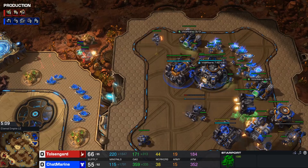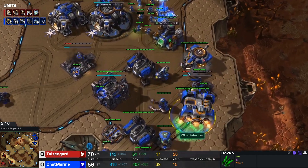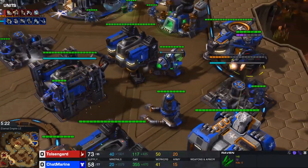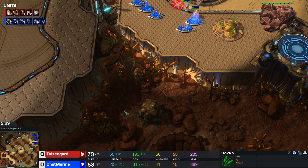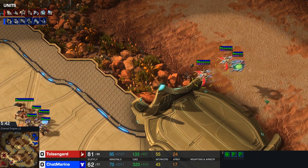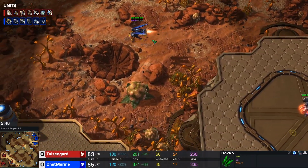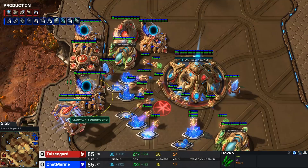A lot of the time when Terrans open up cyclone viking, they can get for example a tank and another Viking afterwards, and then you see them do a push with a lot of marines, maybe two three SCVs, try to do some damage, try to cancel the third base of the Protoss player that went up extremely fast this game. We see Heromarine only sticking to a single Viking, single cyclone, and then going into a Raven - which is an interesting call because usually Ravens aren't really used against Phoenixes, they die very fast against them.